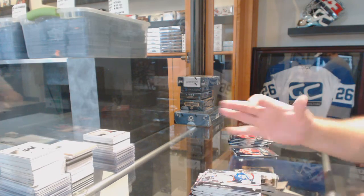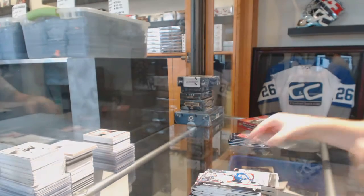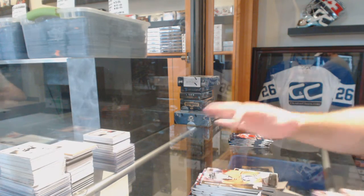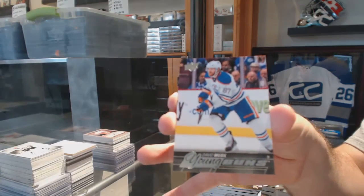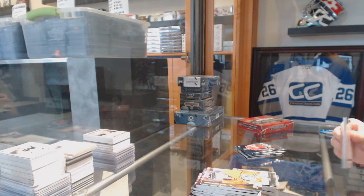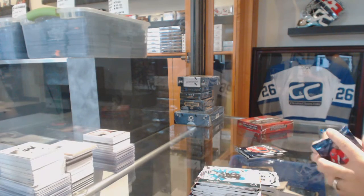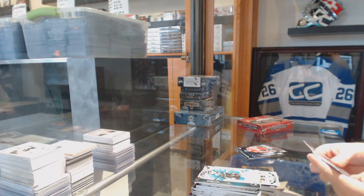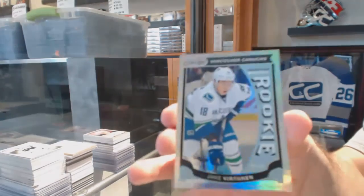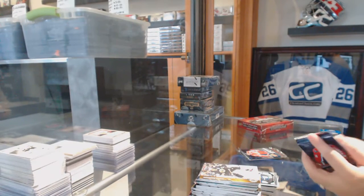For the Philadelphia Flyers, Young Guns — Anthony Stolarz. We got a Young Guns for the Edmonton Oilers, David Musil. I feel like we've had more Young Guns than we're supposed to. Sorry, not retro rookie — just rainbow rookie. Marquee Rookie of Colin Miller for the Boston Bruins. We've got another — that's a weird box — rainbow Marquee Rookie of Jake Virtanen for the Vancouver Canucks. This is just a weird box of Series 2.